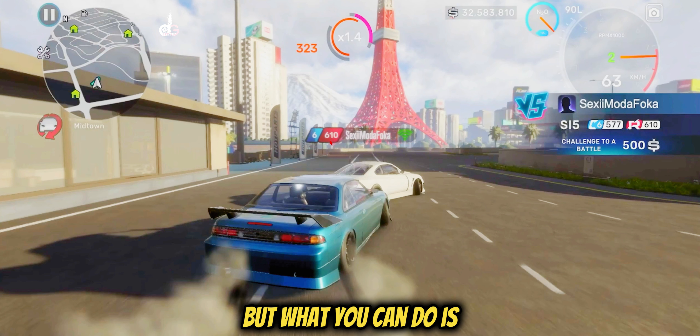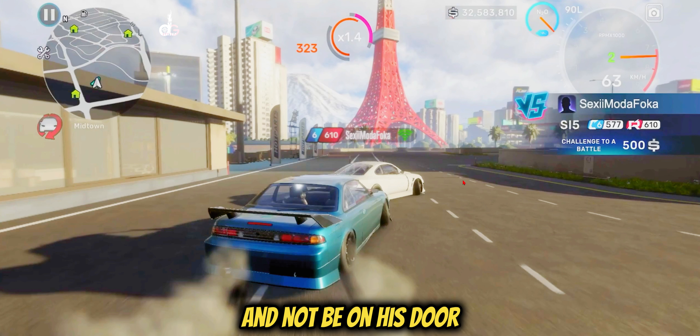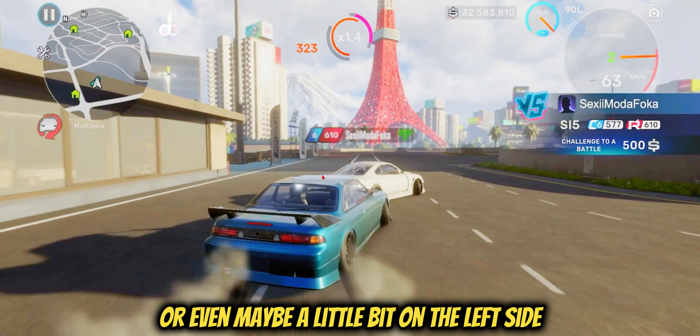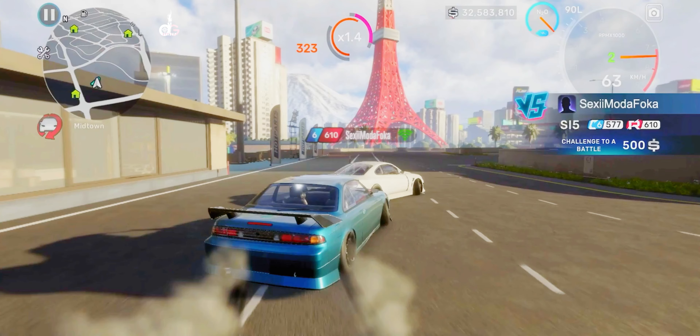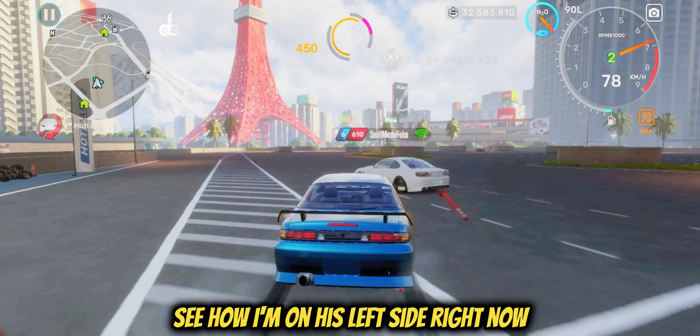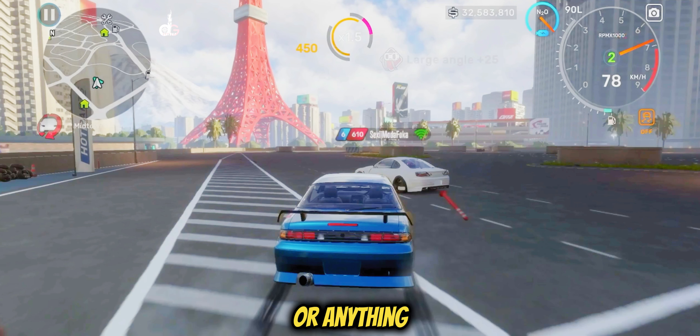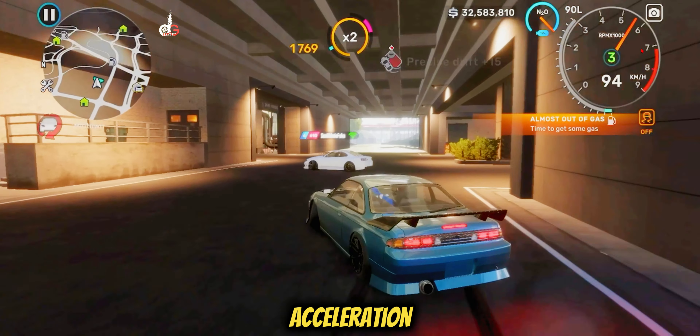One more tip: if you know there's a turn just ahead, what you can do is drop back a little, not be on his door, and come behind him — or even slightly to one side. That helps you do the transition better. See how I'm on his left side right now — I didn't have to back off or brake or anything. When you're letting go of your acceleration, you gain grip and it gives you more speed.